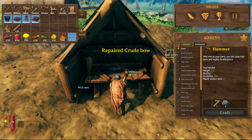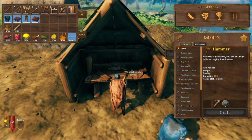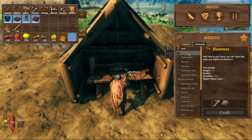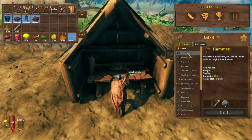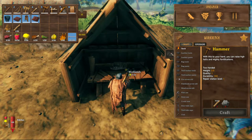Another thing: it's tempting to begin building your base from the workbench, but you don't have to do that. Set up a little workstation and then as long as you're within the circle around it, you can build wherever you want. Building your base independently of the workbench would stifle creativity quite a bit.